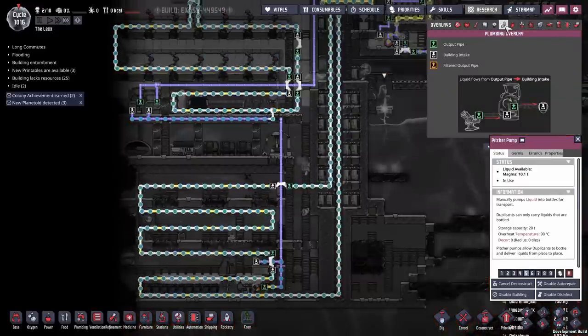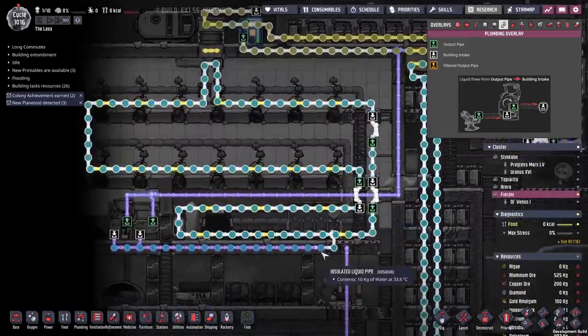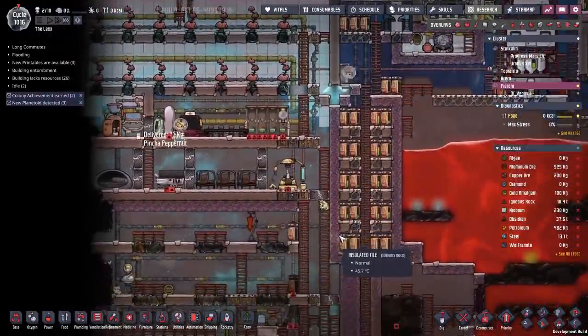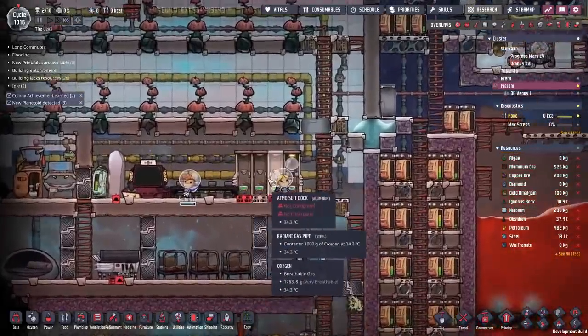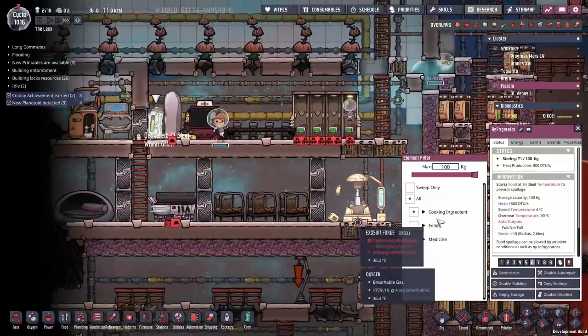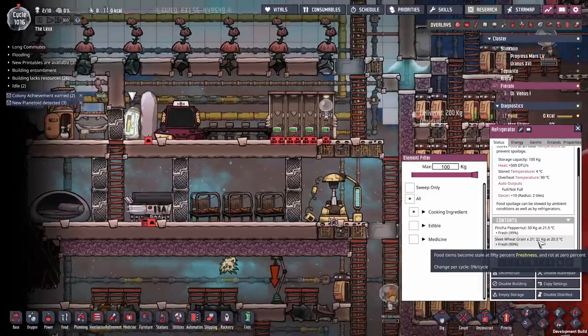This cooling loop here — I've disconnected it from the refrigeration area. We don't want it; we're actually feeding it into the toilets to get rid of it that way. Once we get a few suits in and get the food delivered, I think the next step will be to transfer everyone in here. We can live in here now — we just need a little bit of the food and supplies. First thing we're moving in is the pinch of pepper nuts and the sweet wheat grain; those things will go off otherwise.